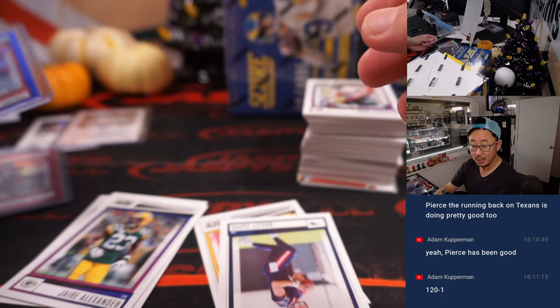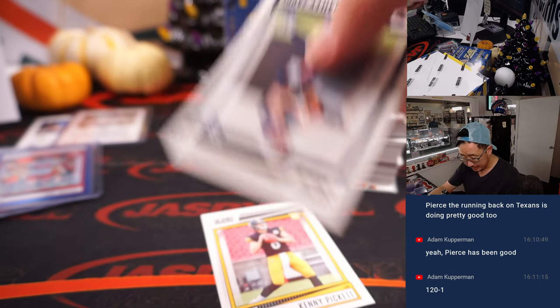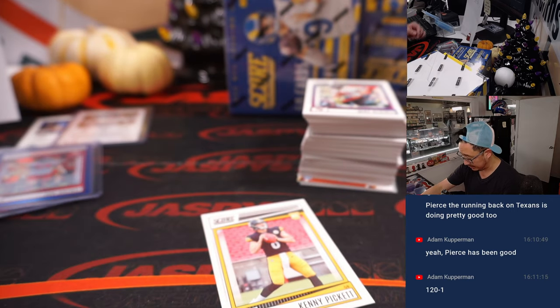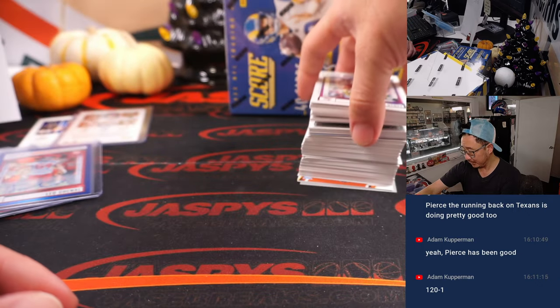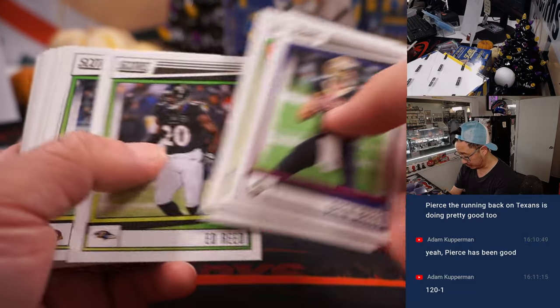120 to 1 — that's not bad. There's Bailey Zappi, who's hobby hot at the moment — that goes to Chris in the AFC East. There's Kenny Pickett for the AFC North, David. Try to find some numbered cards for those guys, maybe autos. Would be pretty cool.